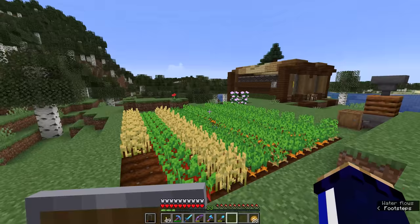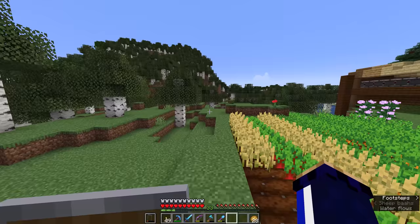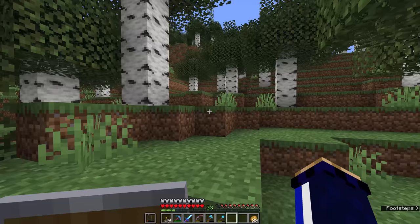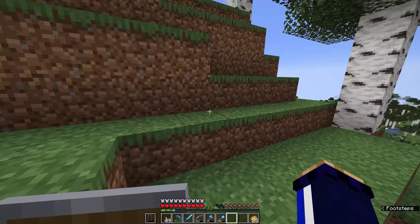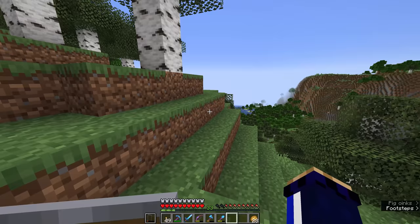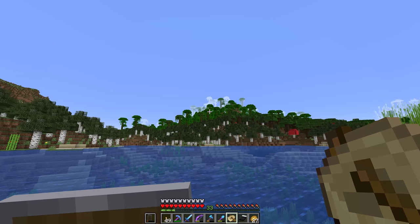We know where a couple of pillager outposts are already, but I think we're going to skip over those and head towards something a little bit more exciting in terms of loot. So I'm going to head back towards the east so that we can head towards the desert that we found. There was one over there and I'm hoping that by looking for another desert in the same region we can find another. On the way there will be a couple of jungles we can stop off at, and hopefully we are going to track down both a jungle temple and a desert temple in this episode. And out here about 1500 blocks to the east, we stumble upon our first jungle.